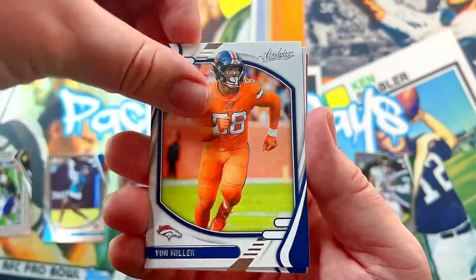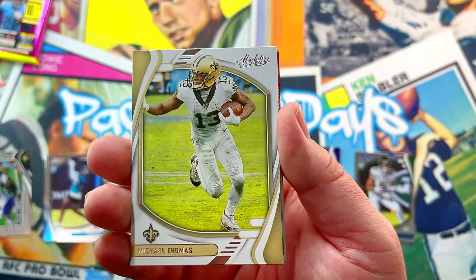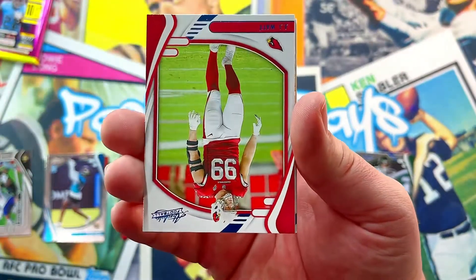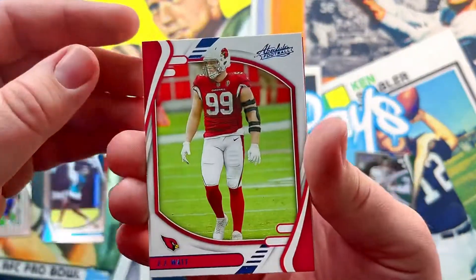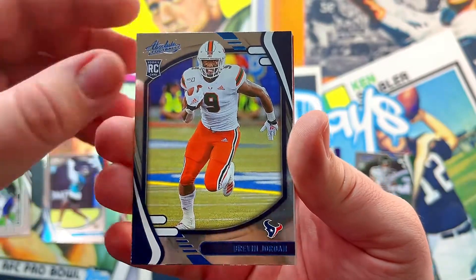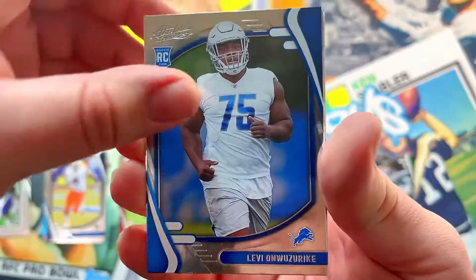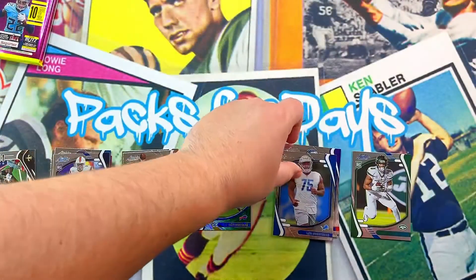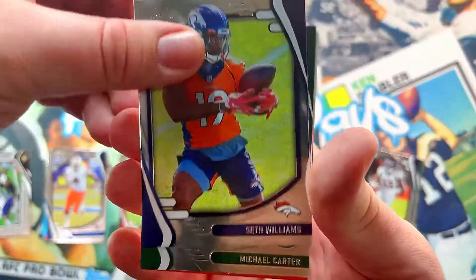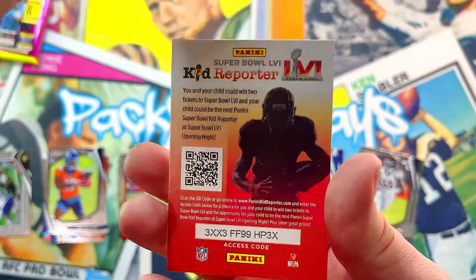Michael Pittman Jr., Michael Thomas, Rob Gronkowski, JJ Watt in blue, Jordan in blue as well — tight end. We got a defensive tackle Williams.